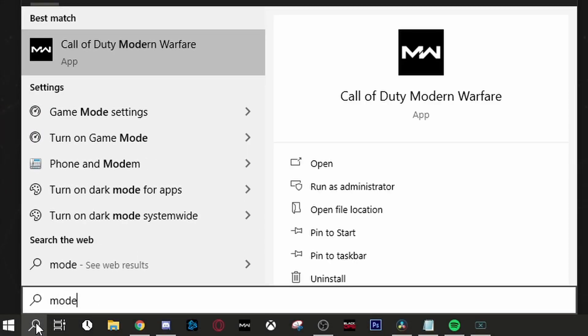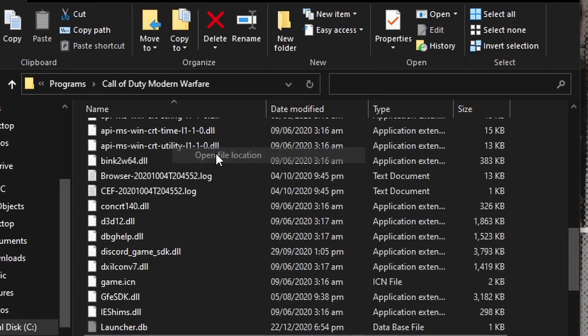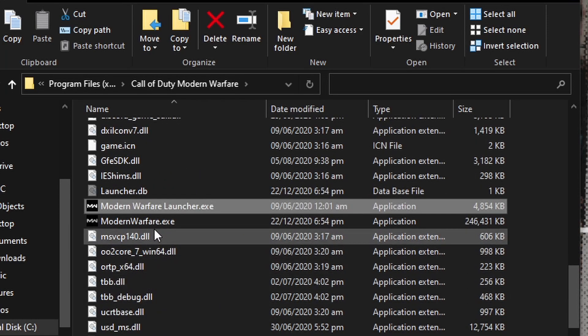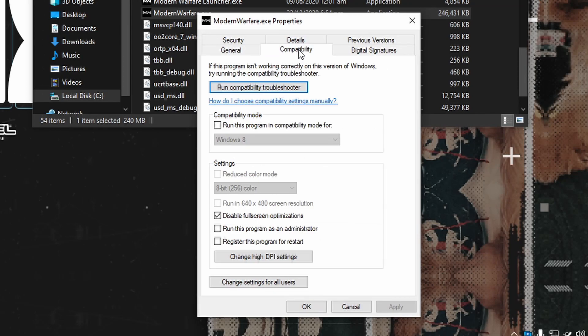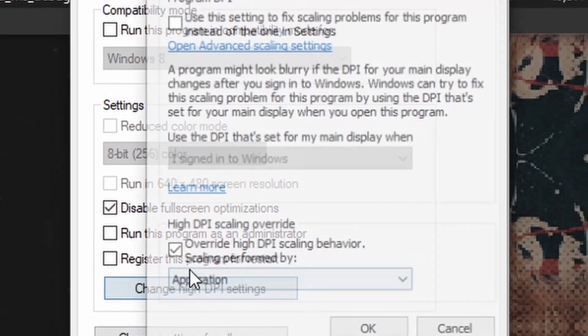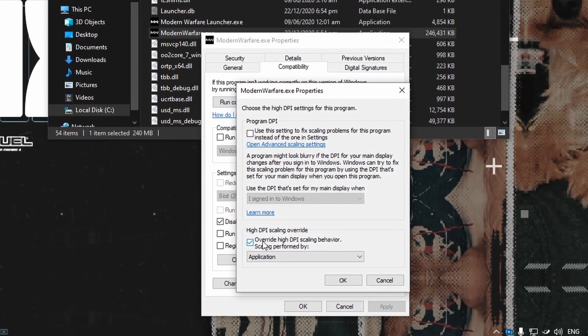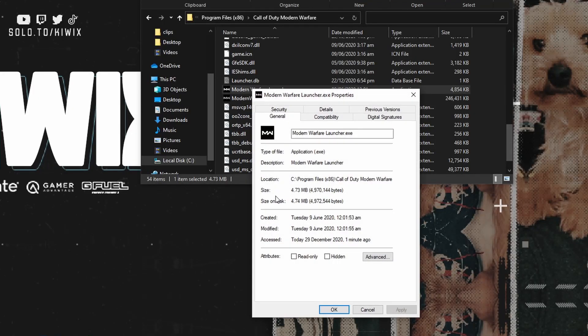Number 4: search for Modern Warfare in Windows, right-click and open file location, then right-click again and open file location. Scroll down, right-click on modernwarfare.exe, go to Properties, then Compatibility, and check Disable Full Screen Optimizations. After that, change High DPI Settings and select Override High DPI Scaling. Do the same for modernwarfarelauncher.exe.